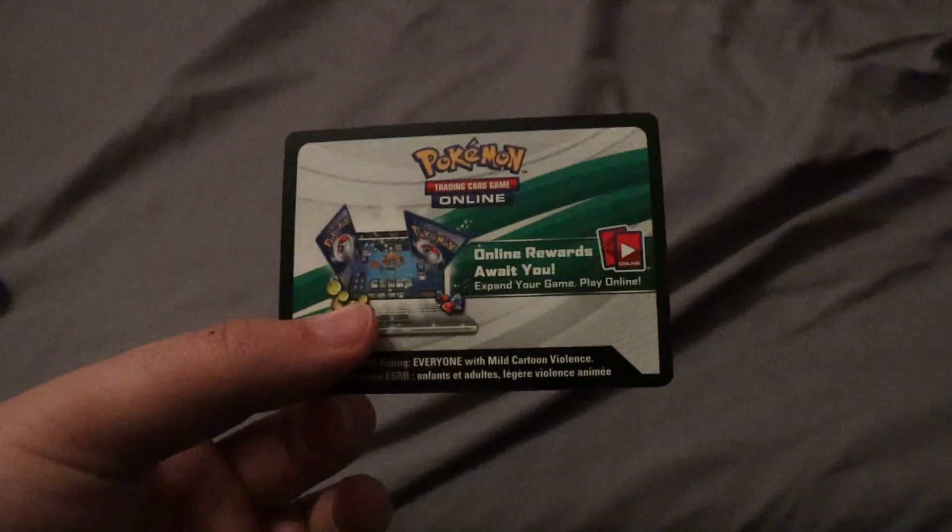So you get a code card, which is pretty cool. And then you get quite a few cards. Let's see — there's a Snom, Evolution Incense, Great Ball, Marnie, Hop, two Sobbles, two Drizziles, and two Inteleons. We also have a Minccino, a Quick Ball, a Pokekid, another Hop.